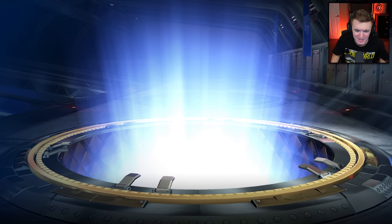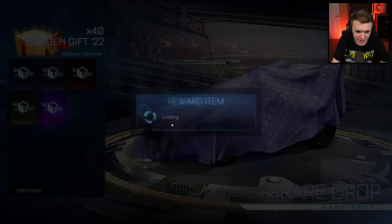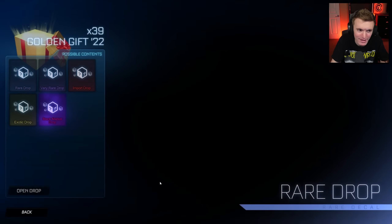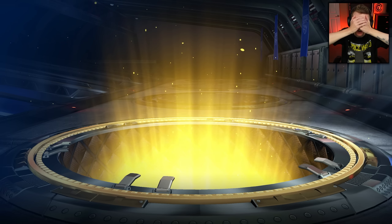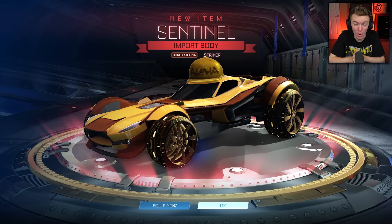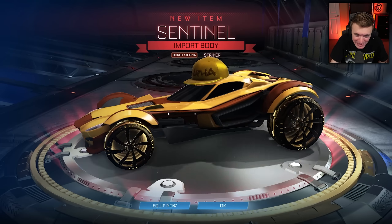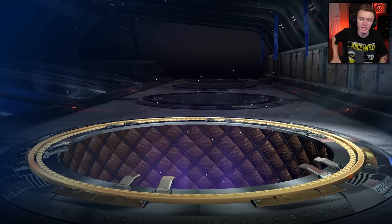I shouldn't have said anything. As soon as I started bringing out the calculations, the odds, the percentages, it starts giving me rares. Why did I say it? I'm sorry, game. I take it back. I don't know anything about the odds. I'm clueless. Just give me whatever you want. It doesn't matter. Burnt Sienna Striker Sentinel — Burnt Sienna King. I bet he'd like that. On to the next one. 38 more. Here we go.